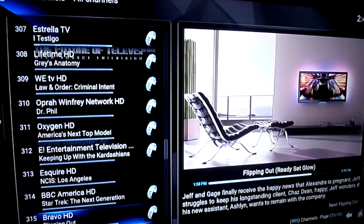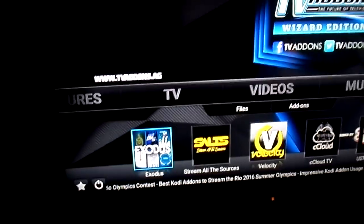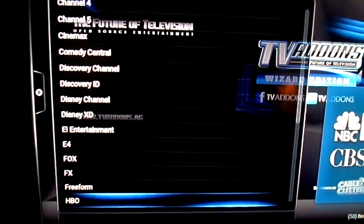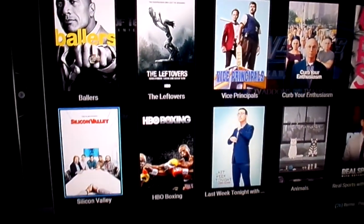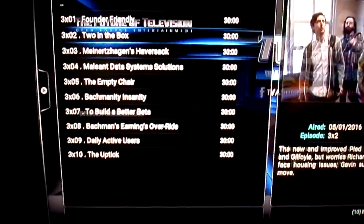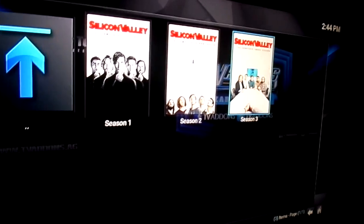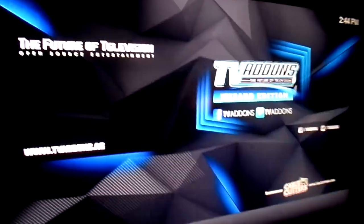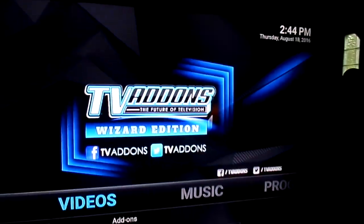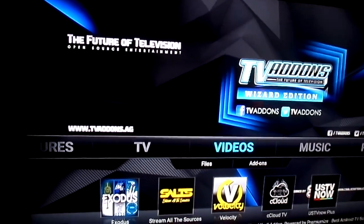Let's go to Videos, go to Exodus - Exodus is awesome, love Exodus. TV shows, go to Networks, go to HBO - there's every series you could ever want, like Silicon Valley, all your episodes all in HD. Needless to say, say goodbye to Netflix and Hulu and all that, because you don't need it. Just go to TV add-ons - download the Hub Wizard, install it, and you've got everything you could ever want.